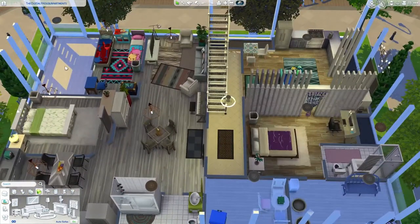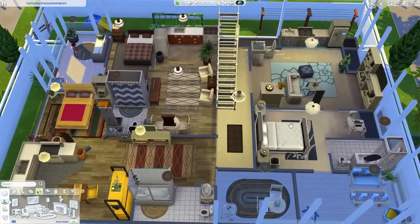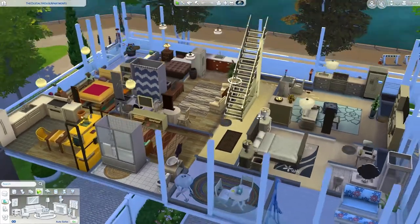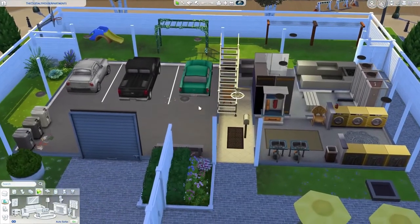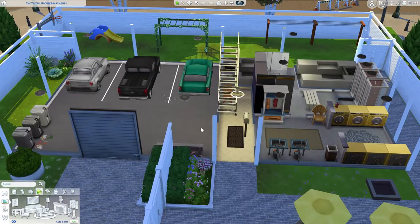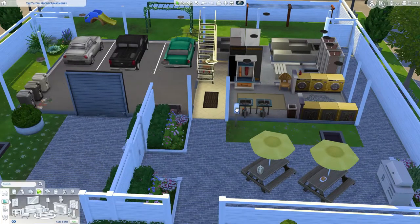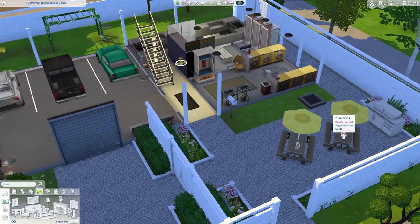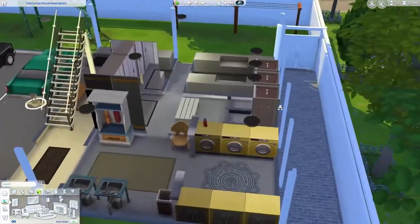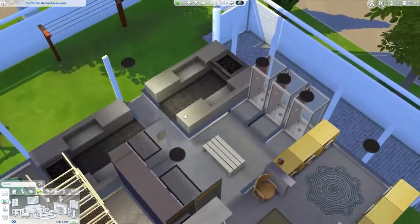I haven't decorated the balcony yet — you can decorate that however you want. Everything is subject to change. There's a garage, bins, and the mailbox somehow ended up inside the house. We also have a tofu docks just in case. There's a public area for everyone — everyone can do their laundry here, chill in the sauna, and there's a little play area for children.